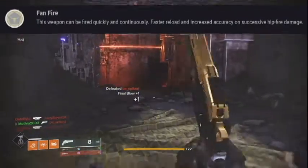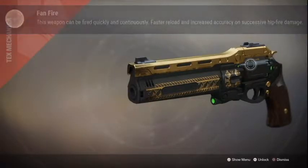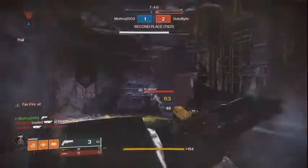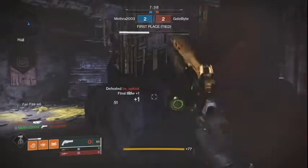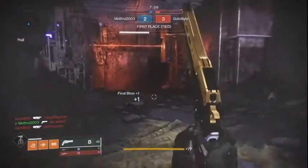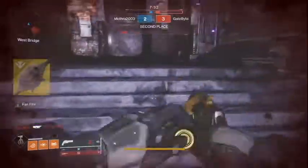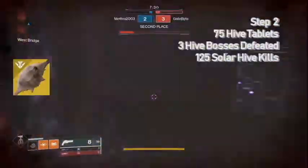Now let's get into how to get this weapon. The first step requires you to go talk to the Drifter — it should pop up on your screen automatically. Visit him and you'll get a quest called Tainted Artifact. The second step is called The Cleansing.